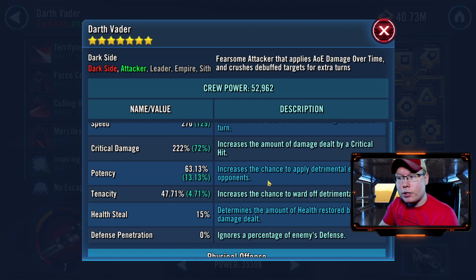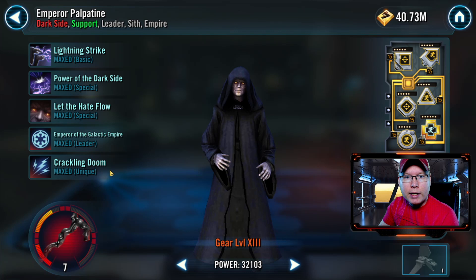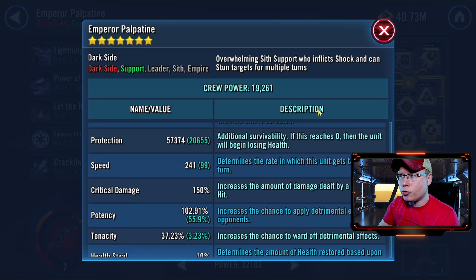The higher potency you have, the easier it's going to be. You could even go with a speed health set with really high potency like you do with Darth Sidious and do really well with Darth Vader. For Emperor Palpatine, I threw the Zeta on his unique, which gives him 15% more protection. He was the one I was struggling with most as far as staying alive, and I'm really glad I did. For him I went with a high potency set — you want him to land that shock, which is a really big deal. He's got over 100% potency.